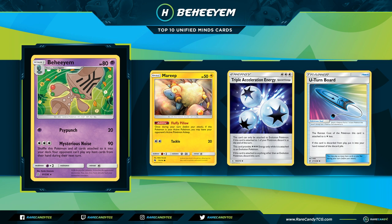Starting off the honorable mentions, my pick is Beheeyem. Beheeyem is a Stage 1 Psychic-type Pokémon, and the most relevant attack is Mysterious Noise for three Colorless energy — very easily provided by Triple Acceleration Energy. You do 90 damage and shuffle this Pokémon and all cards attached to it into your deck, and your opponent cannot play any Item cards from their hand during their next turn. I think this is a really neat lock engine.